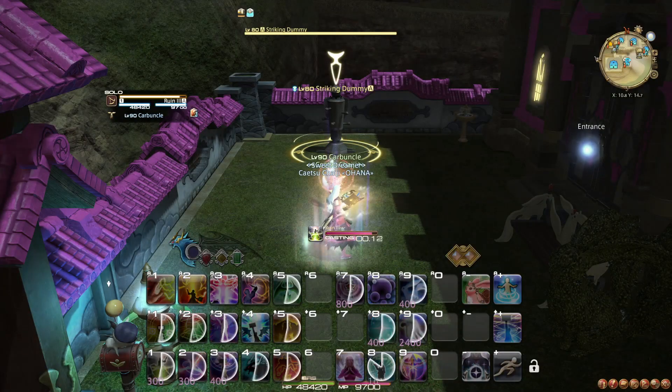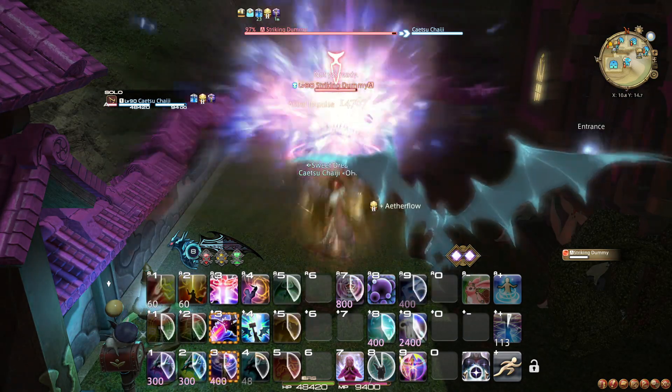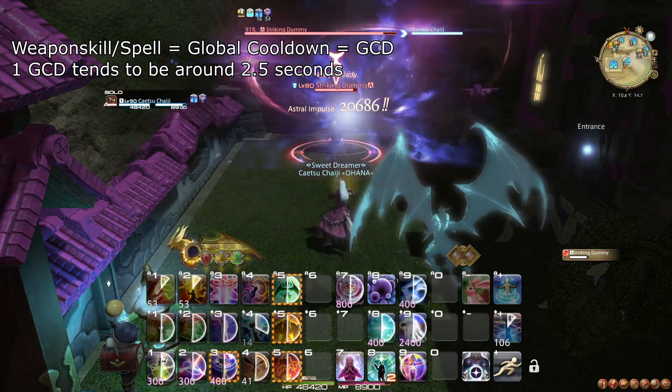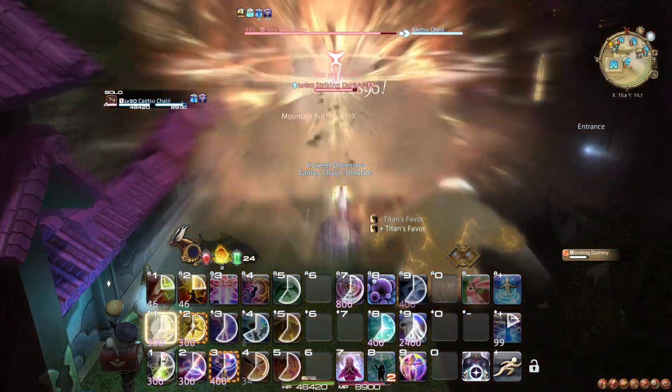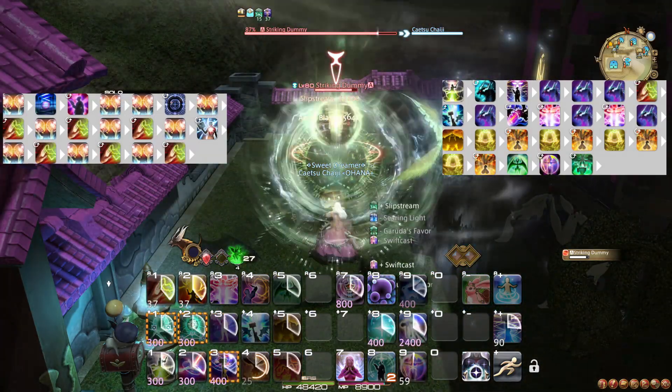Why is it exactly that most optimized openers tend to tell you to wait around 7-8 seconds, typically around 3 global cooldowns? This is because while some jobs are completely ready to roll out with full power at a moment's notice — healers and summoners come to mind — most jobs take a little bit to get ready.